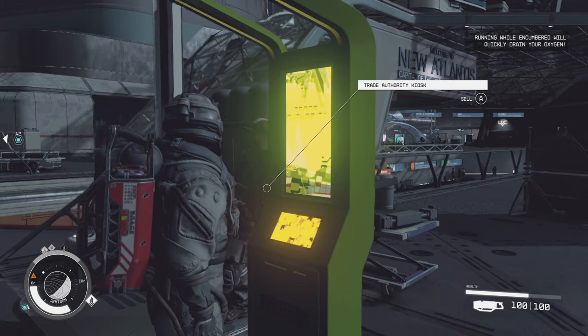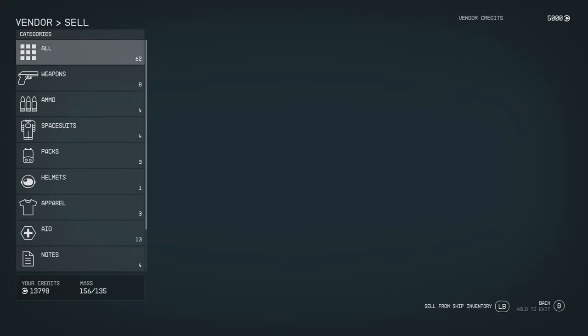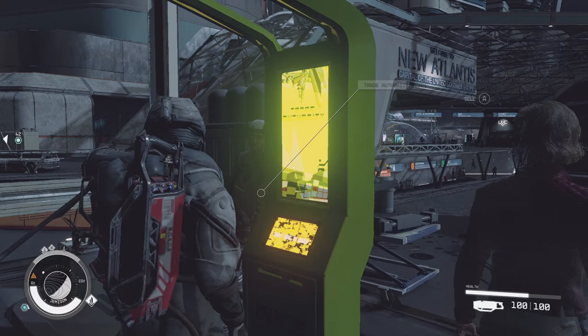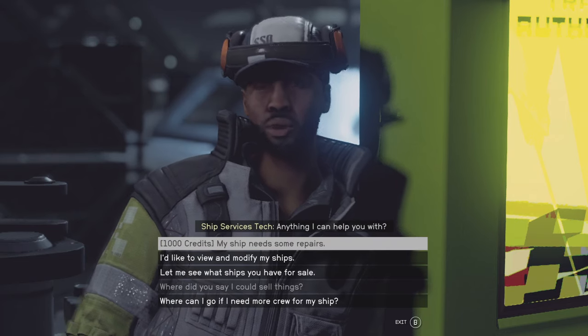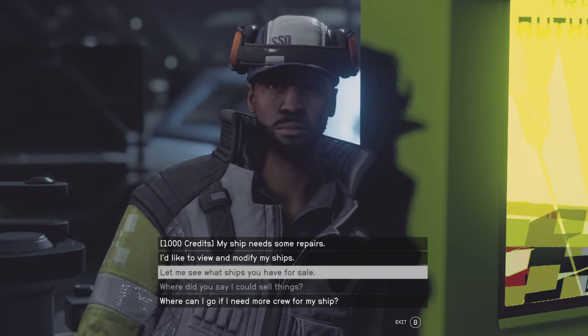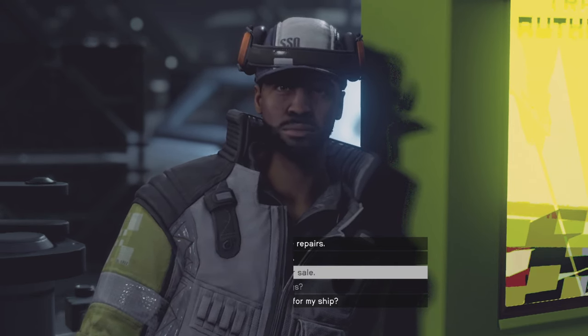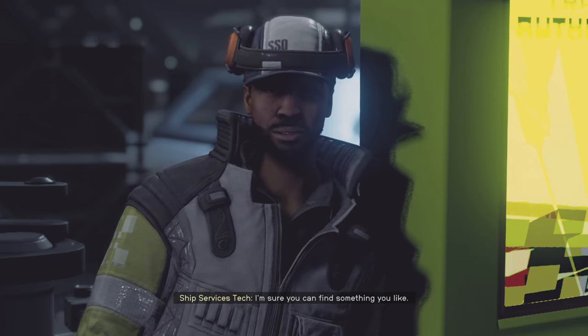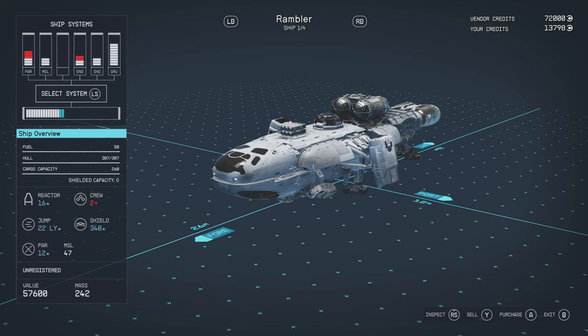Hey, what can I do for you? I pressed the wrong button. Ships — this is not where I'm going to be controlling my ship. Let's talk to this chap. I'd like to modify my ships. What ships do you have for sale? One of your ships is unregistered — you must register the ship before you can modify or upgrade it. How do I do that then?